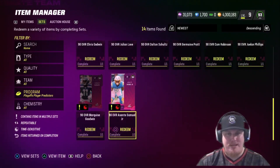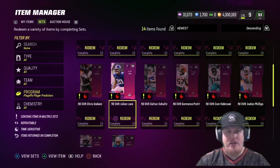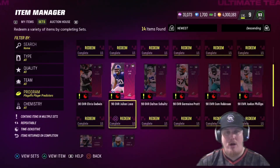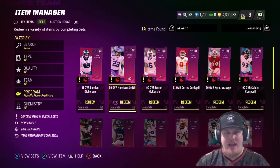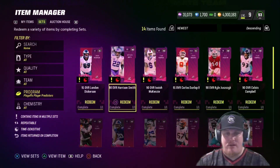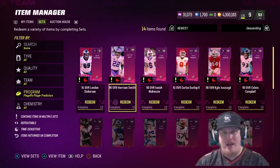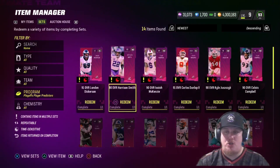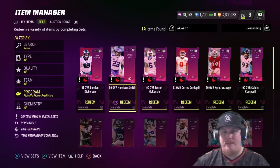You need to earn the player predictors, and you can throw these predictors on these cards — if they win, you're going to get that card boosted to 91 in the wild card round. Same thing happens as they advance: you throw a predictor on them in the divisional round, they win, you get that card boosted to 92. Same thing in the conference championship — if they win, you'll see them boost to 93. So there's an opportunity to turn any of these player cards into 93 overalls for your squad.